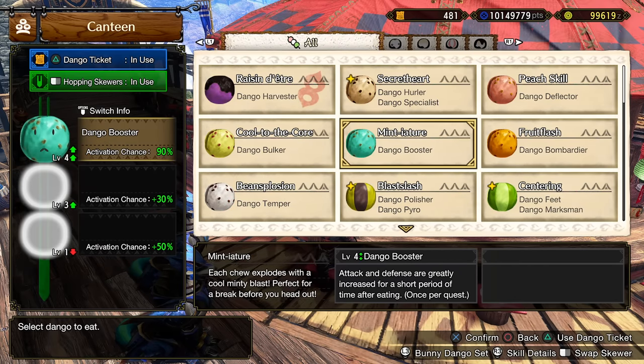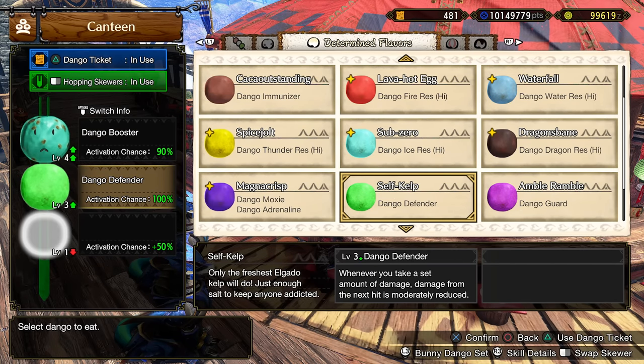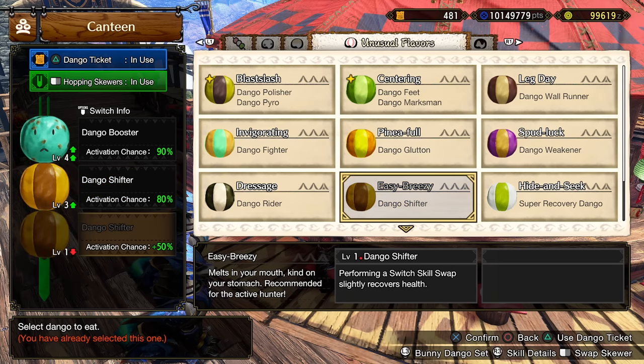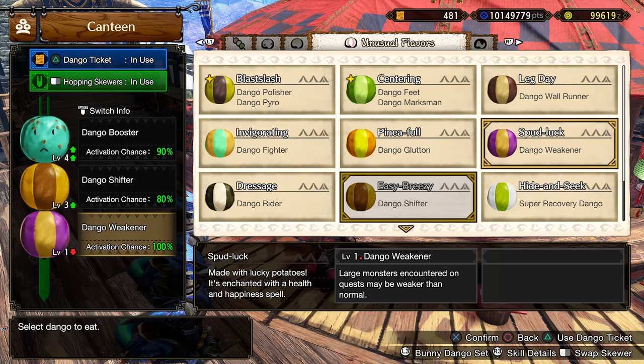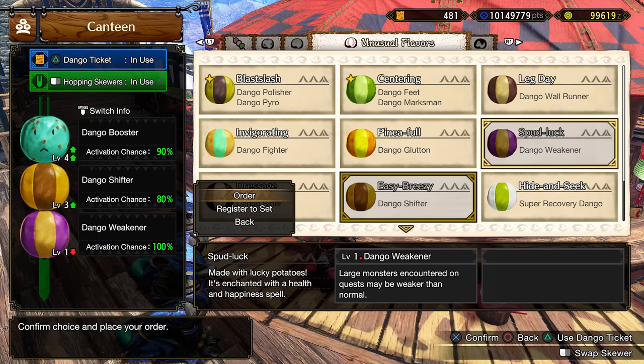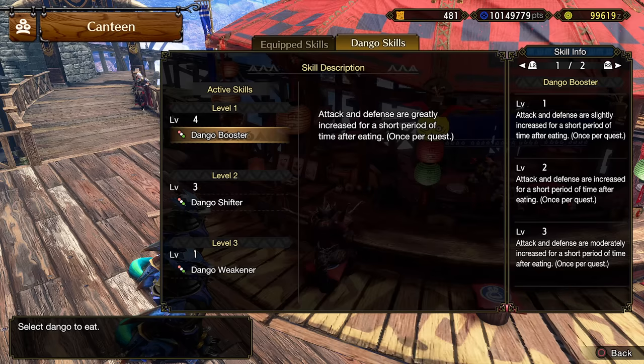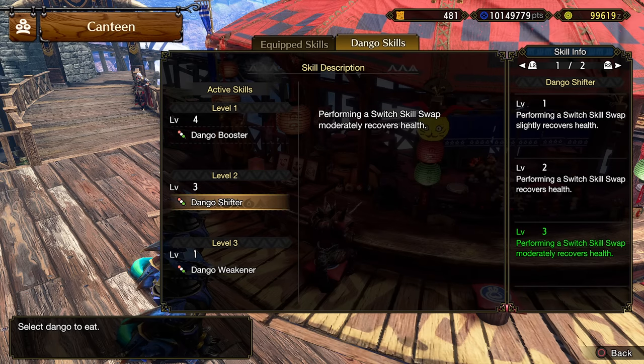Food: standard booster for slot one, but we got some new food effects such as Shifter, which can heal you whenever you swap scrolls — usually the case for the mixed style. This lets you heal for free while not ruining your Harvest Moon, so that would be your second slot. For your third, it can be Weakener or perhaps Defender. Weakener only if you're host, but Fighter can be an option if you want to zoom around more with Sacred Sheath.